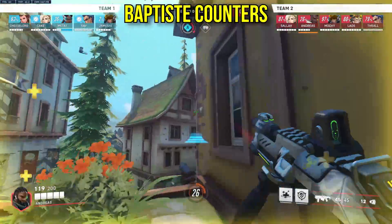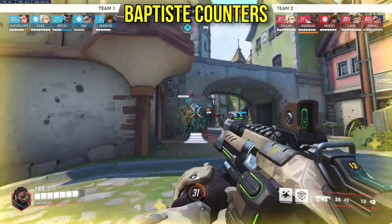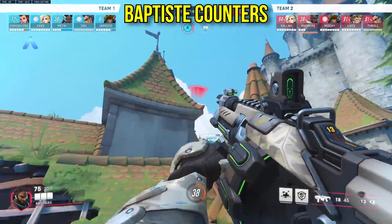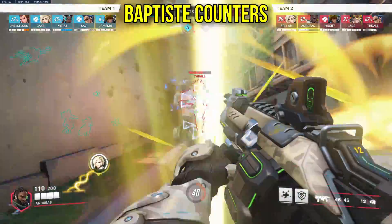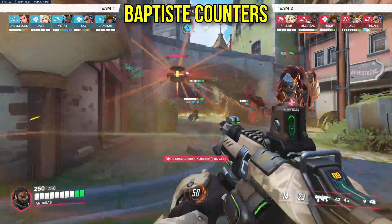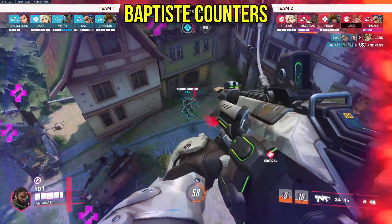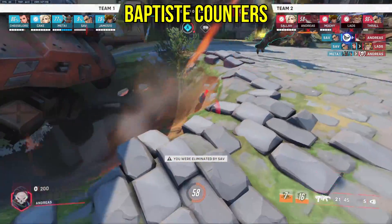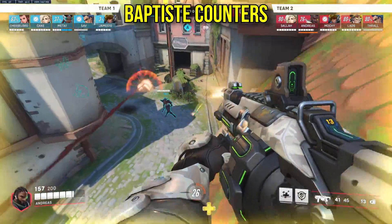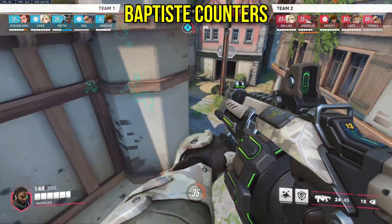Baptiste is kind of the jack-of-all-trades support hero. He's tough to nail down a specific hard counter for, because there kind of isn't one. I suppose if you're on DPS, playing them well is probably your best bet — and that sounds kind of vague, but what I mean is choosing a specific playstyle. For example, flanking on Junkrat to get that one shot off, or flanking on Reaper instead of frontlining, or just taking good well-timed angles on Ashe or Sojourn. Things like that can catch a Baptiste out in the open, and as for the other tank and support matchups, most of them are pretty neutral if not similar to Ana.